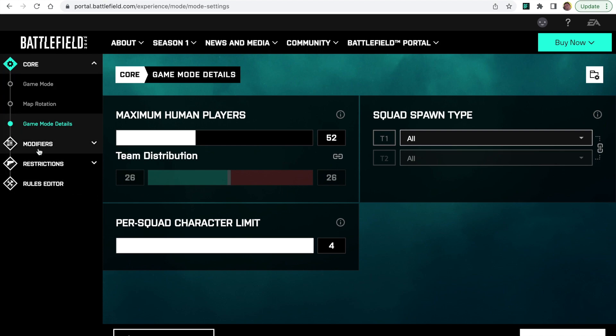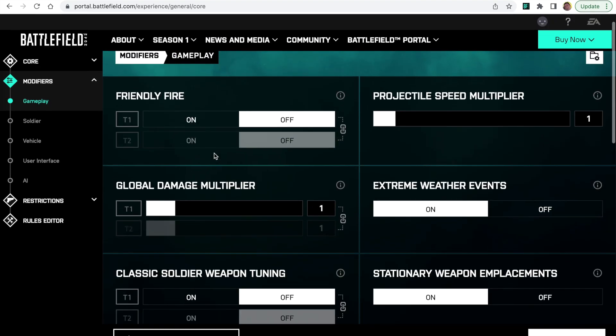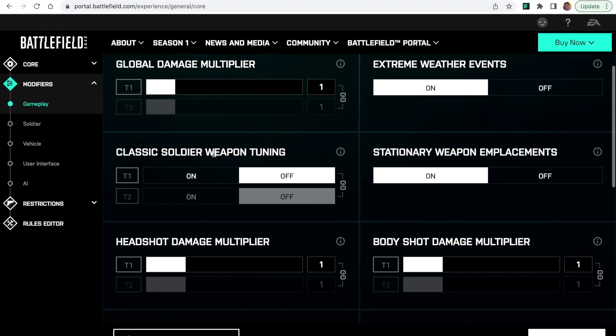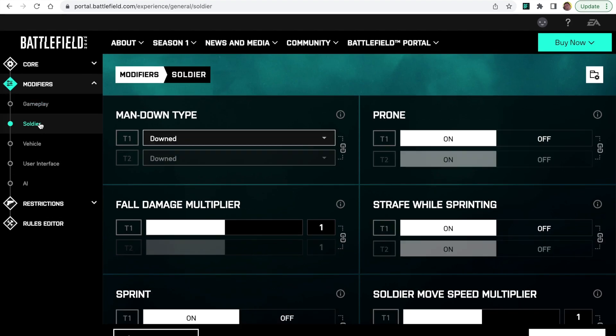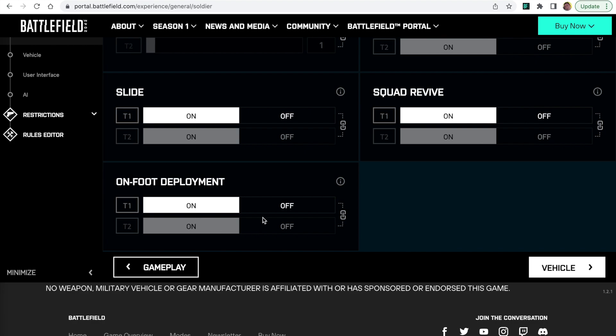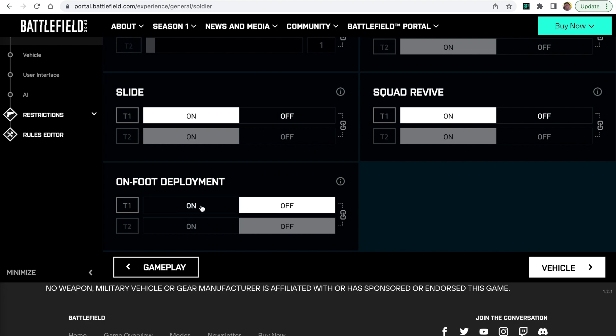That is the core game mode setup, very similar to the template provided — we've just bumped up the maximum human players. Under modifiers, there are a couple of important things to change. Under the soldier section, you are going to see on-foot deployment. If you're going to have a ground or earth superiority mode, you really need to turn off on-foot deployment. If you have it on, soldiers can deploy on the ground and you will get players on foot.